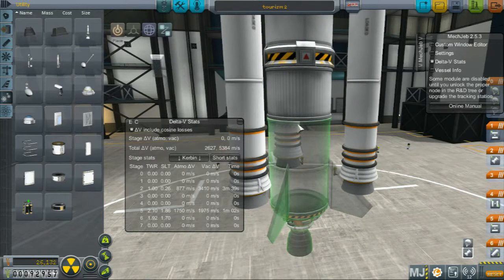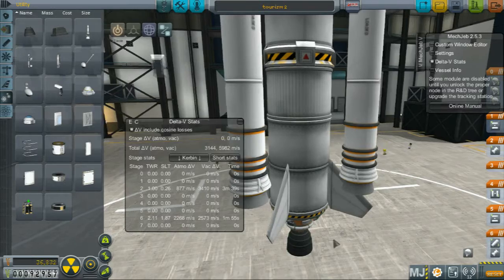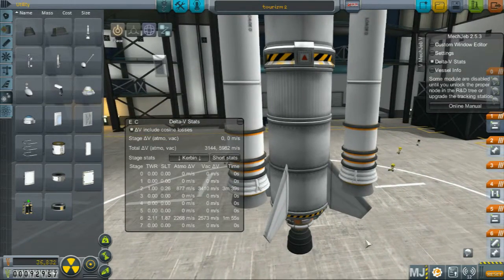It'll cost a fortune, probably. Anyway, we've still got 2.2 like that. And our thrust to weight is still okay.